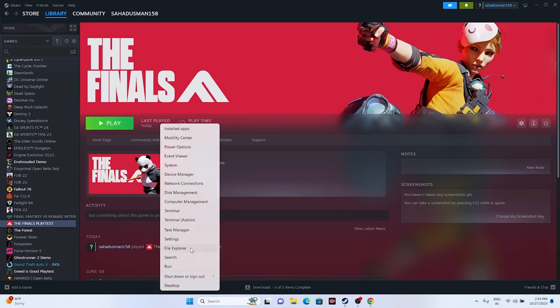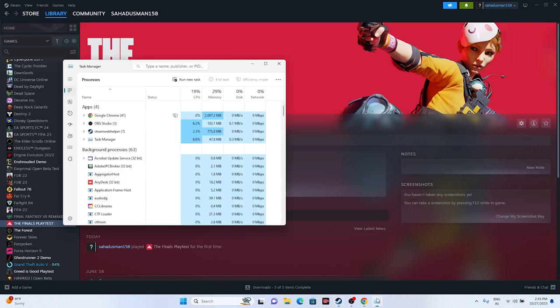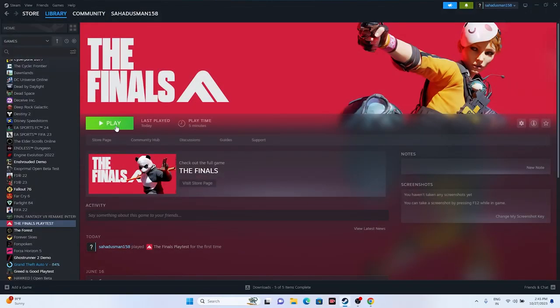Next, close all overlay and overclocking applications. Right-click Start and open Task Manager. Make sure nothing unwanted is running in the background — for example, overlays or overclocking apps such as RivaTuner and MSI Afterburner. If these are running in the background you will definitely have trouble. If your RAM or system configuration is too low, you'll also have issues. Remove unwanted background apps and then try launching the game.